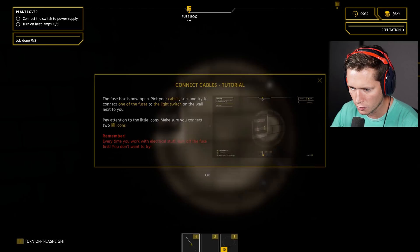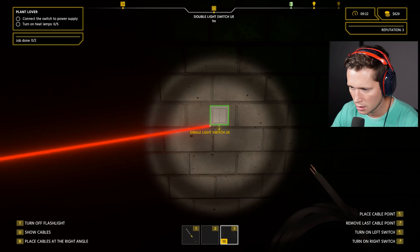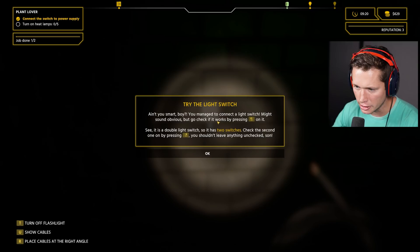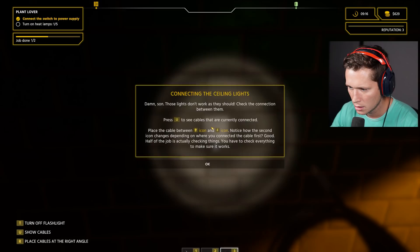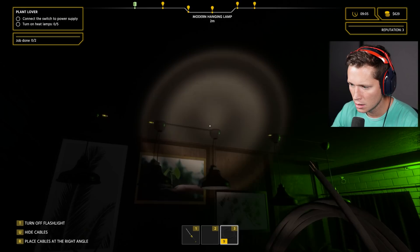'Every time you work with electrical stuff, turn off the fuse first — you don't want to fry.' So mains off, fuse 11 off. Grab some cable — put it here, to here. 'Ain't you smart! You managed to connect the light switch. It's also a double switch so it has two switches — check the second one. You shouldn't leave anything unchecked.' Turn these back on. 'Those lights don't work as they should — check the connection between them. Place cable between that and that. Notice how the second icon changes depending on where you connect the first half.'